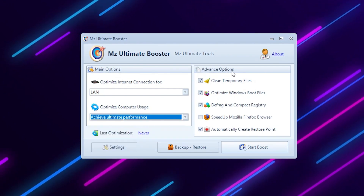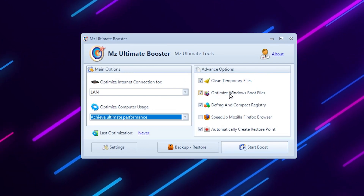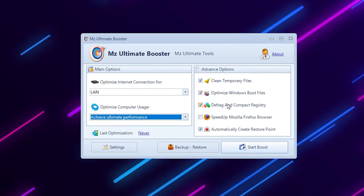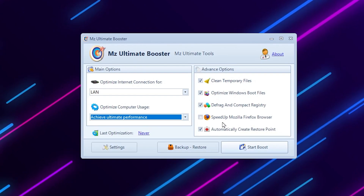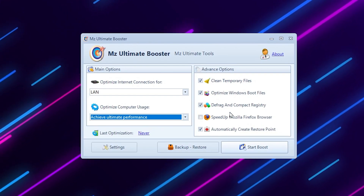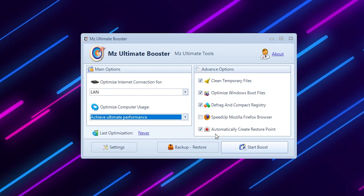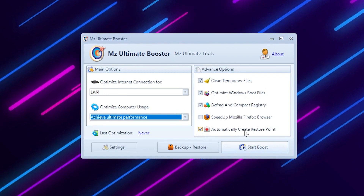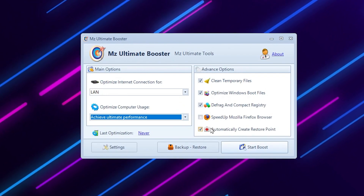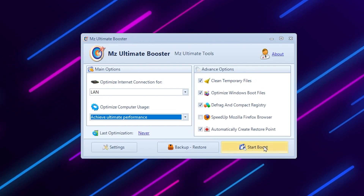On the right side, find the Advanced options. Check the box for 'Clean Temporary Files', check 'Optimize Windows Boot Files', check 'Defrag and Compact HSP'. If you use Mozilla Firefox, check that option too; otherwise skip it. Also check 'Automatic Create Restore Point' — this is important before applying any settings.